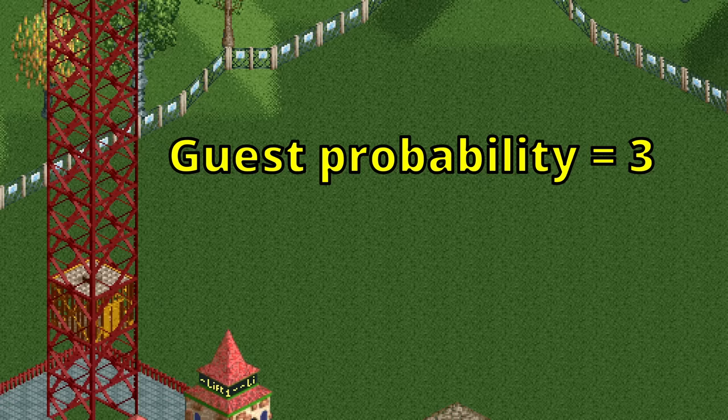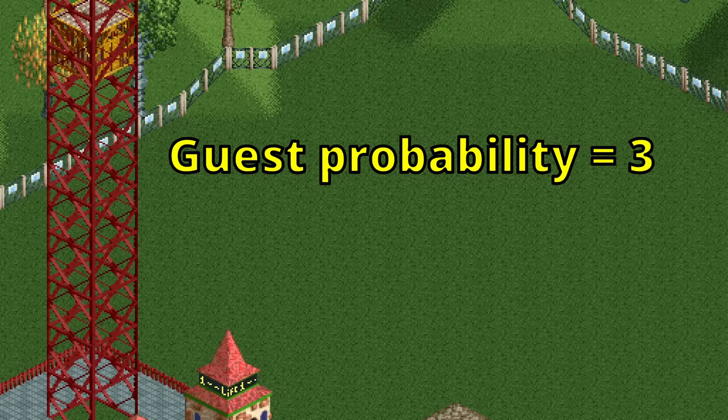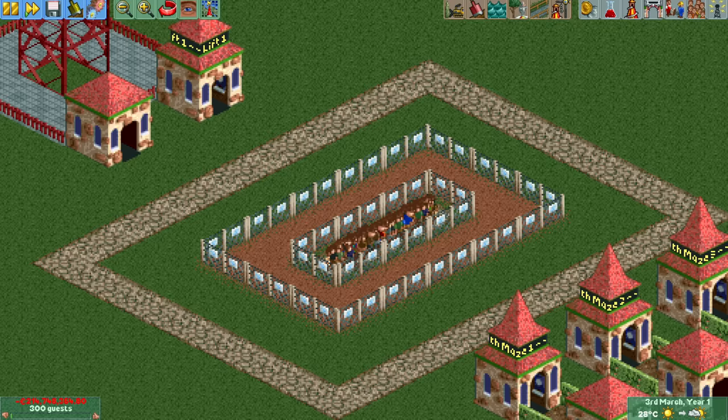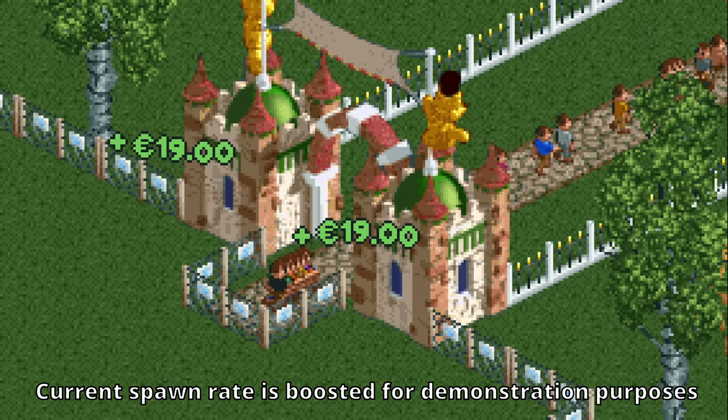But harder guest generation is enabled, which causes us to get this penalty applied again, so we're only left with 3. Usually this can be further influenced by awards, but since our guest probability is so low they don't actually have any effect — they increase or decrease your probability by 25%, but because it rounds down after every step, 25% of 3 is exactly 0, so our final probability is just 3. Is there really no way to increase this? Getting rid of the trapped guests would increase the park rating and get rid of the soft guest cap penalty, but that is not possible.